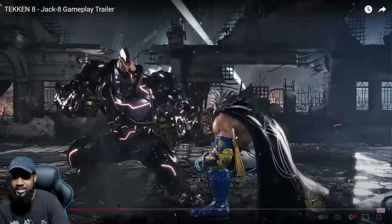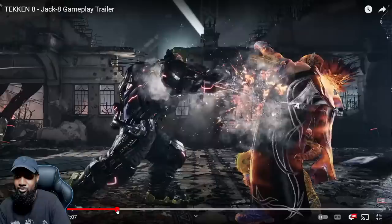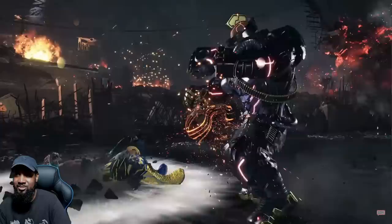He has a macho stance like Zangief or something, and he has multiple moves. He does a straight and it sends King flying. He blocks sidestep two; King tries to go for back two, it looks like. So he has a jumping stomp — I guess this is unblockable.